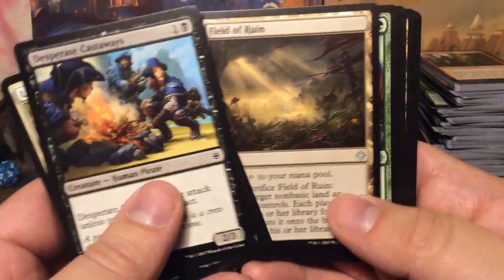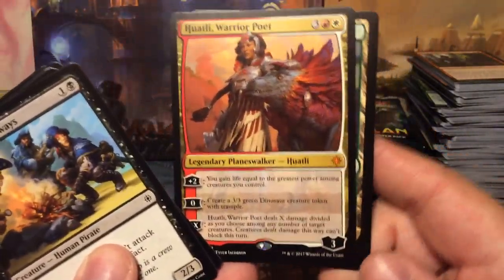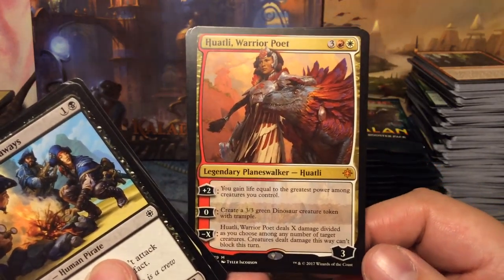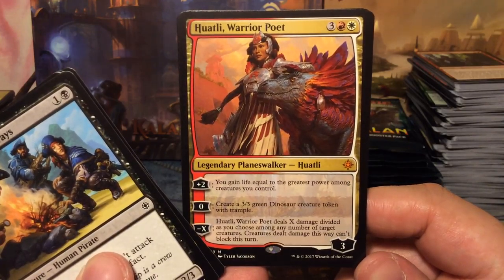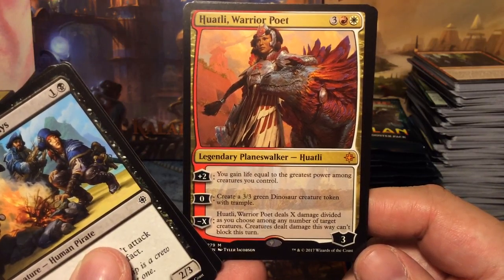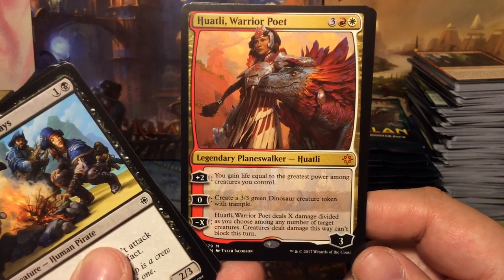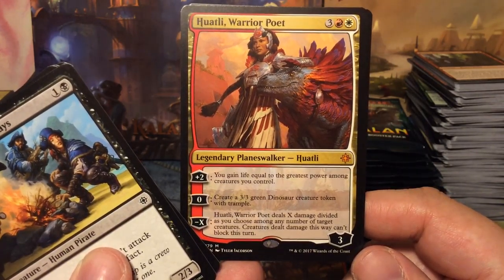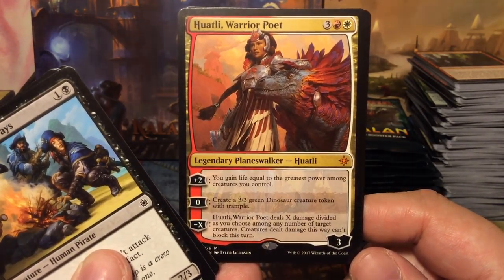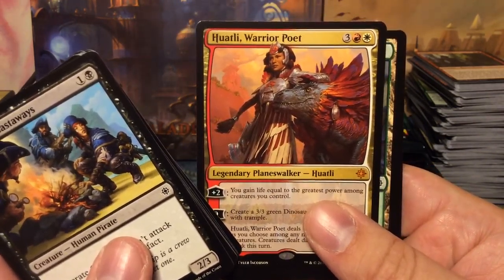Unclaimed Territory, Field of Ruin, Snapping Sailback, and oh — Huatli! Of course we have Huatli in the set as well. So now I have all the planeswalkers. Huatli, Warrior Poet: five mana, three loyalty. Plus two: you gain life equal to the greatest power among creatures you control. Zero: create a 3/3 dinosaur with trample. Minus X: deals X damage divided as you choose among any number of target creatures — creatures that dealt damage this way can't block this turn.